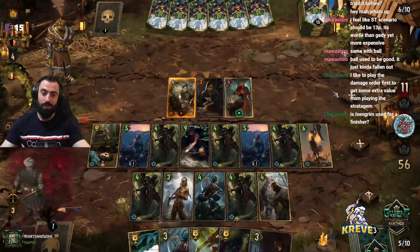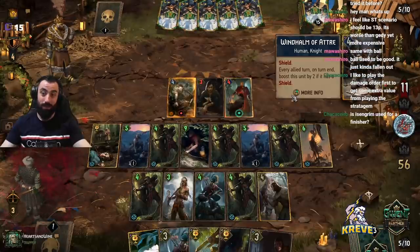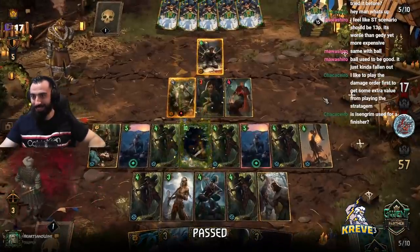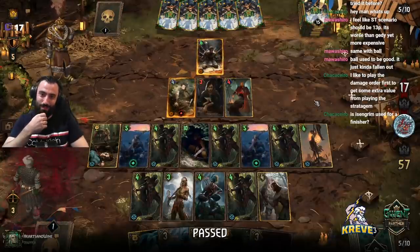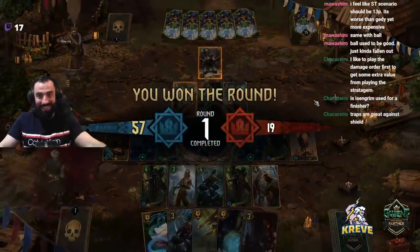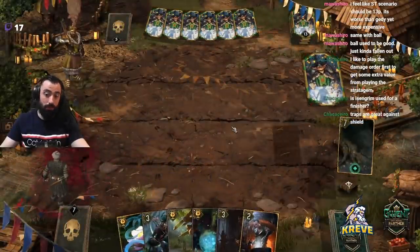We're on 56 points and climbing. They're actually playing into it — nah, I'm passing. There's like 40 points they'd need just to make it even. Traps are great against shield, though I guess they could block some damage. They probably want to keep their shields for their synergies. We've got card advantage going into round three — that's what we want.